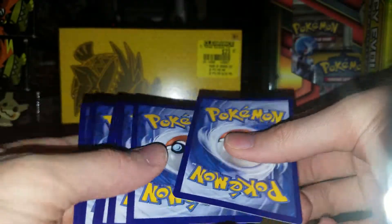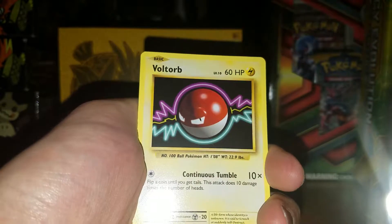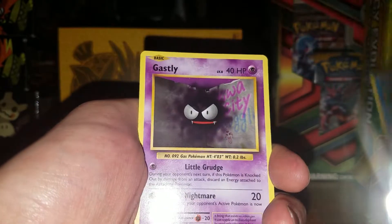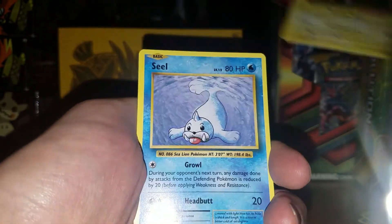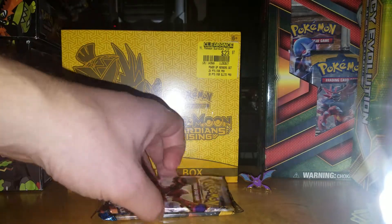We'll just go with the other Evolutions pack now. Let's bust this open. Alrighty, let's get another good card in a different pack, apparently. Imukuni's Doduo, so that's okay, I guess. Poliwag, Ghastly, Magnemite, Seal. That's cool. Grass Energy Reverse, and an Electrode. At least that Grass Energy Reverse is cool.